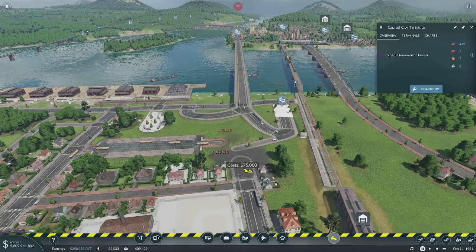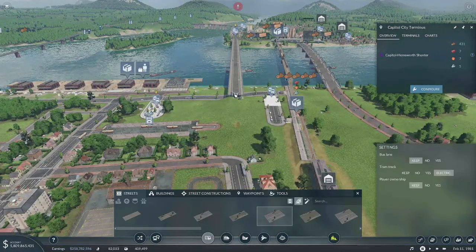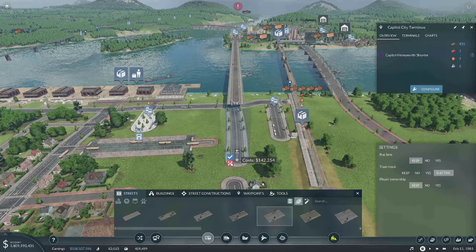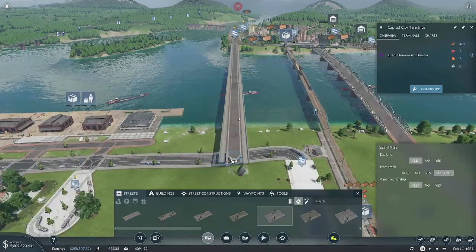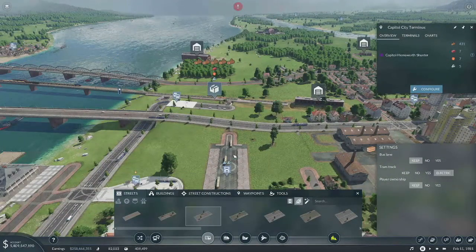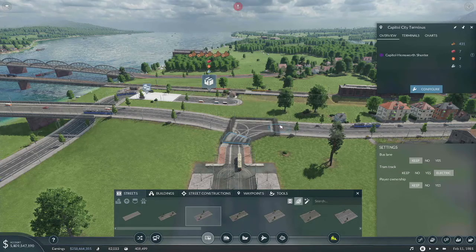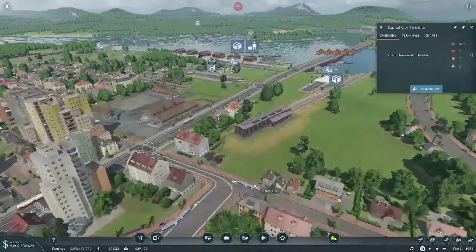So this looks like it used to connect to here — I think that's where it's going to have to be connected now. There we go — can I please connect to the right thing? Did I get the right thing that time? It looks like I did. Yes — okay, so that's connected. Now we can connect this to here. There we go, that worked. So unfortunately our passenger trams and our cargo trams are going to be sharing a connection there for a while.